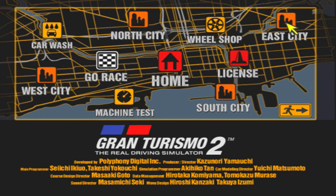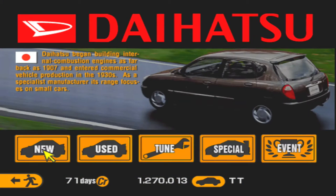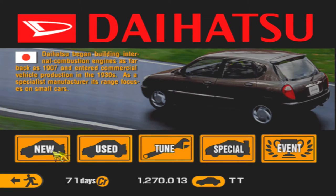Let's go to East City because Lord knows there are plenty of compact cars here. We haven't been to Daihatsu, so let's look at Daihatsu and see what they've got. I want to buy a Storia — they don't have a Storia. Darn it. I'll have to go to another dealer then.